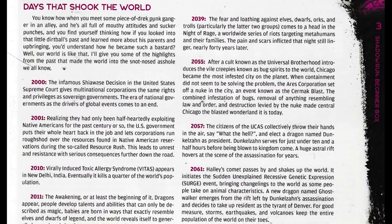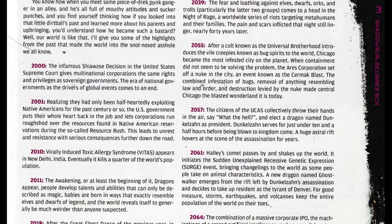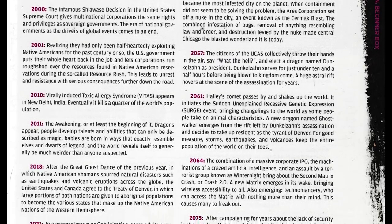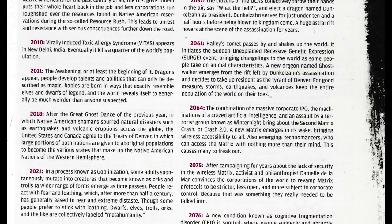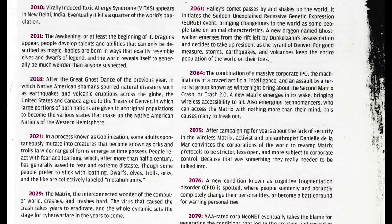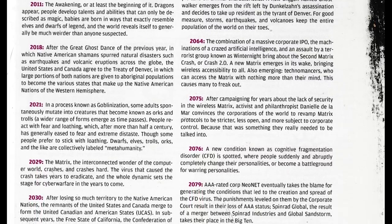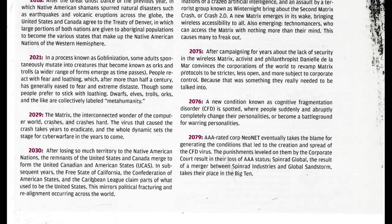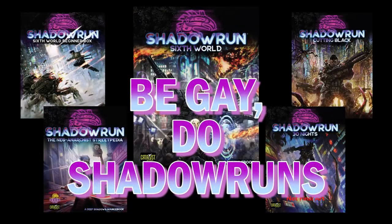Considering I'm still working on that 6th World History video I promised back in March, and I ended up splitting that video in two, and the first part is going to be at least an hour long — yeah, a one-page timeline doesn't really do much to catch you up on all the events that changed in the world, but it does manage to get the biggest stuff out there for brand new players. Everything has the purple-pink-blue bisexual color scheme that you see in some of the images. It's dominant in all the art and the layout across the entire beginner box, down to the dice.